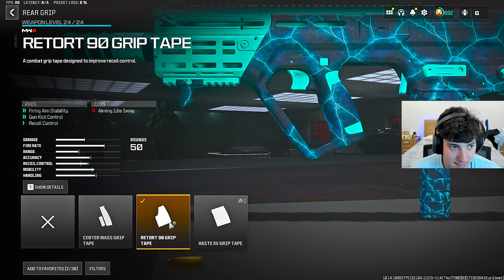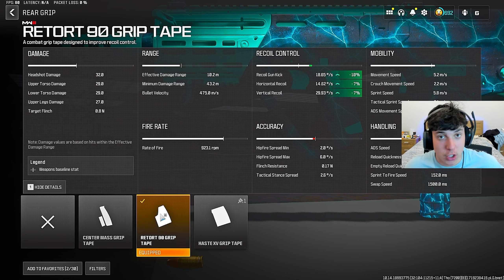For the rear grip, we did put on the Retort 90 rear grip tape. This is going to help so much for that firing aim stability, recoil control, and gun kick control as well. I love showing you all the advanced stats — it gives you a lot of information about the attachment. It helps so much for recoil gun kick, minus 10 and minus 7 for that horizontal and vertical recoil. Put this rear grip on right now.